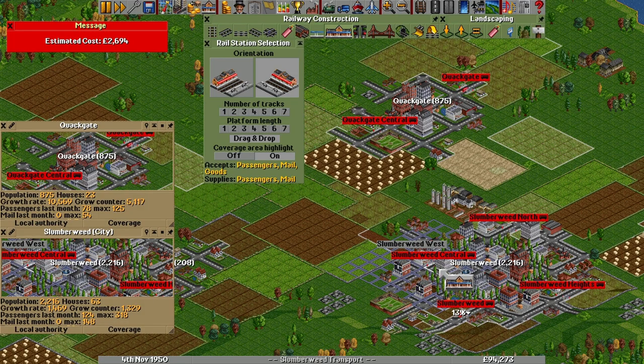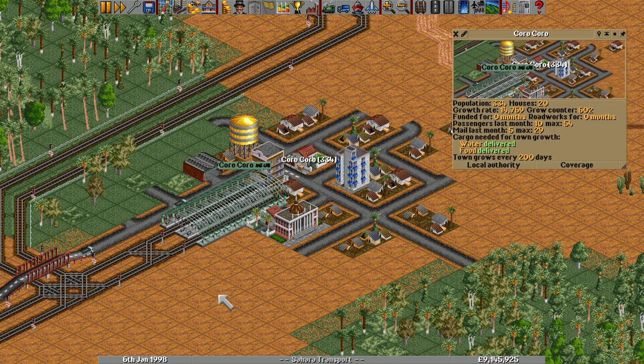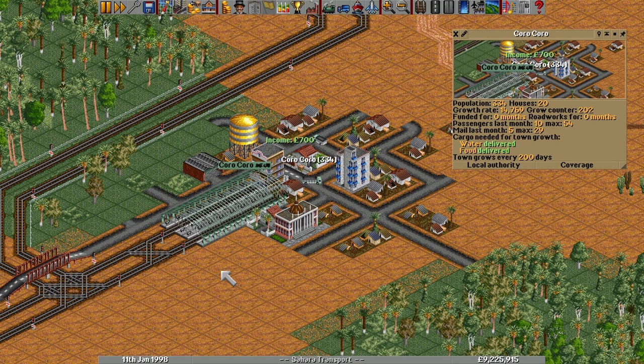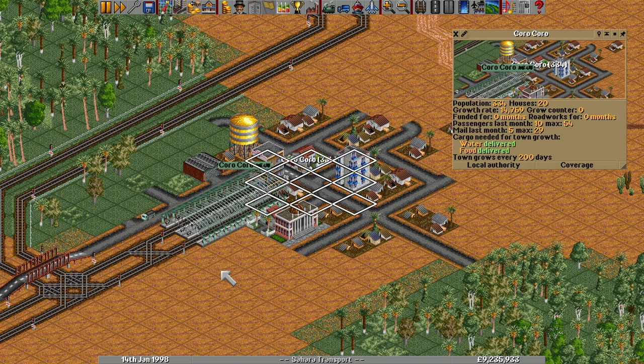All of the above instructs the game how often the town should grow, so now let's look at the mechanism to act on those figures. Along with the growth rate and flag, each town has a variable called GrowCounter, which acts as a countdown. On every game tick, the function TownTickHandler is called, and if the TownIsGrowing flag is on for a town, it will decrement the counter. If as a result the counter drops below zero, that's the signal that the town should attempt to grow. The process begins with the function GrowTown, whose first responsibility is to find a road to start searching from. Beginning from the tile that marks the town centre, it will query it and the 12 tiles around it in a spiral order — as soon as it finds the first road, it finishes its search and moves to the next phase in the function GrowTownAtRoad.